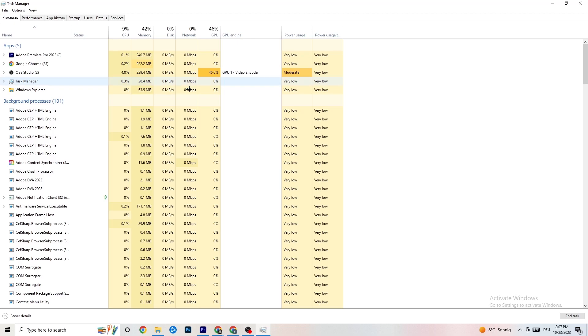The other thing is you need to start your game. Once it's running it will appear as an app in Task Manager — right-click it.